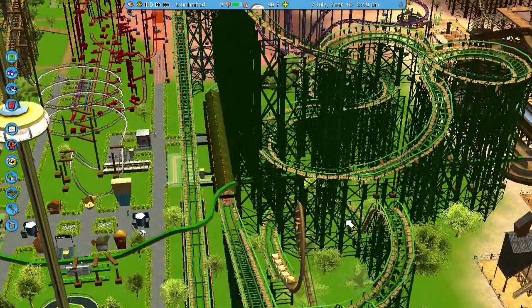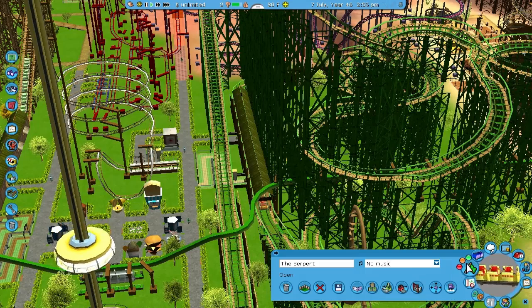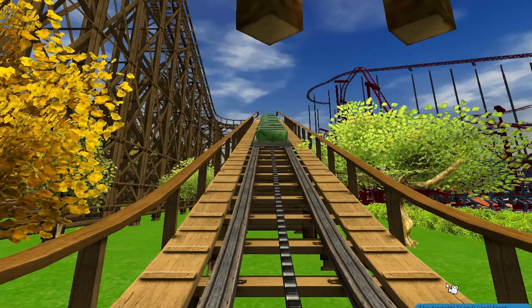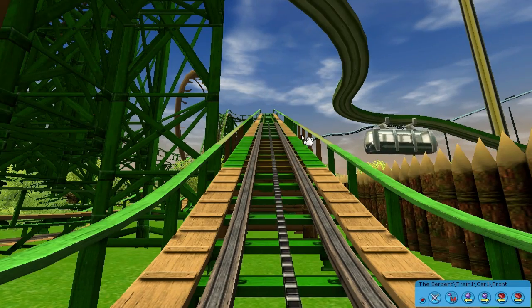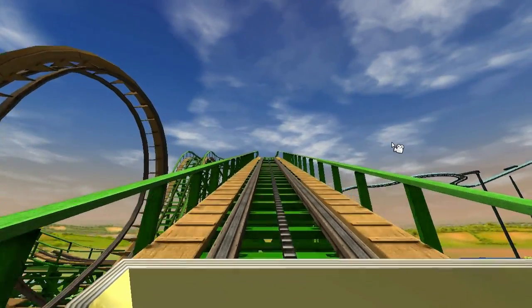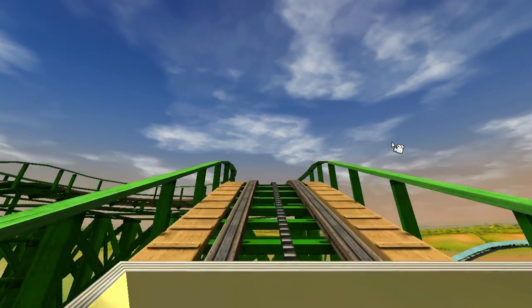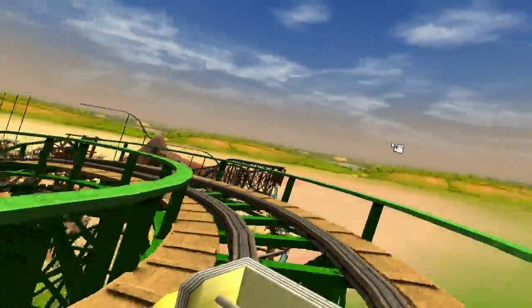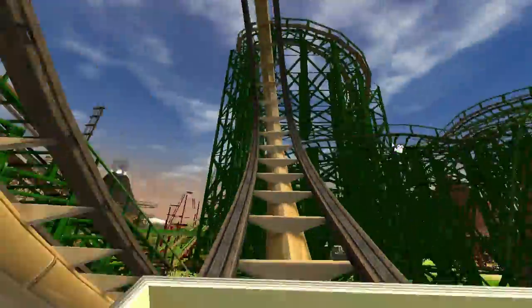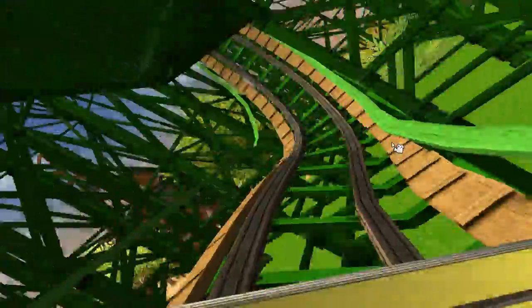Now to the other coaster brought from my old park — The Serpent. That mismatched color is from the monorail when I was trying to paint it and never got around to fixing it. I actually like this coaster a lot, it's one of my favorites. Just the way it ended up turning out — I'm glad I brought it over. Even though the loop-de-loop doesn't really make sense to me.